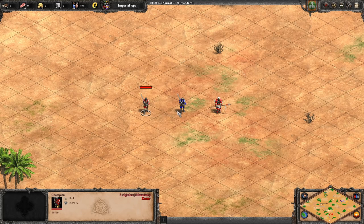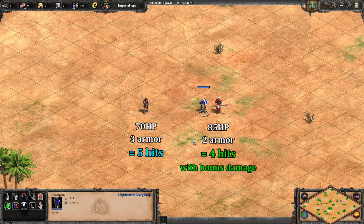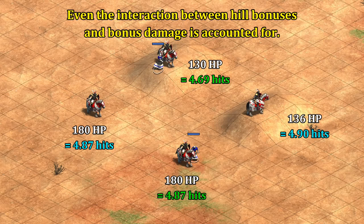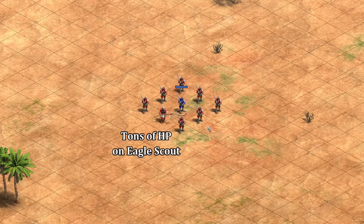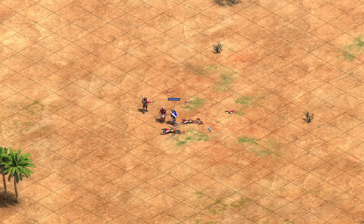Now let's see if units can also take bonus damage into account. Does the champion know, for example, that it has a plus-eight attack modifier against eagles? If he doesn't, he'd see the champion goes down in five hits and the eagle scout in six. But if he knows about his bonus damage, the eagle actually goes down in four — and of course he knows about it. He even knows how to calculate that with hill bonus damage thrown in as well. It also can't be that units are programmed to fight their counters, because if we buff the eagle's HP the champion avoids it. He'll fight the one that's the oldest among the equally distant champions, progressing around the square attacking the next closest unit. At the end he doesn't avoid the eagle scout because at that point it's now the closest.